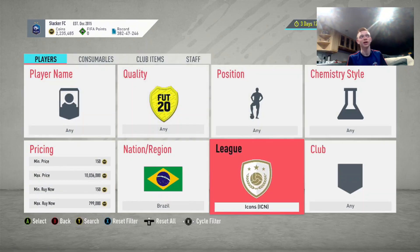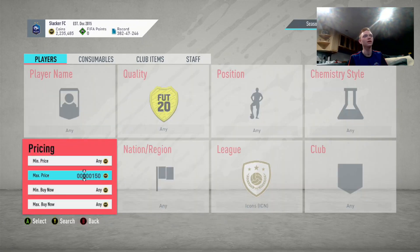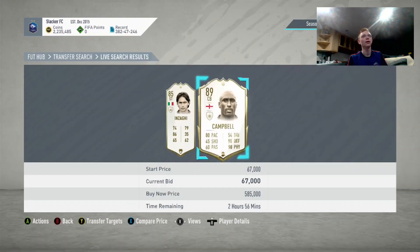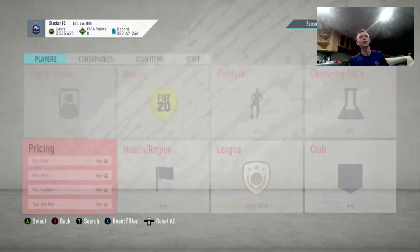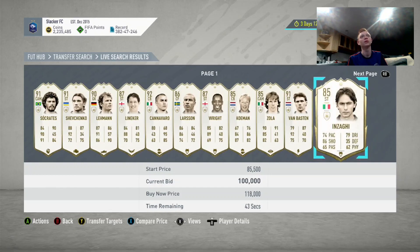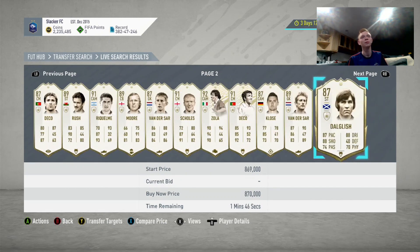That is my icon sniping. Now I want to move into more of the bidding side of things. What we were doing before was setting the max bid price to about 100k and the max buy now all the way up — a way to snipe players while bidding on the side. But what I prefer to do is just search icons and look for guys that are on open bid with bids a lot less than their buy now. This is a method you want to do late at night because a lot of people won't be paying attention to the market.